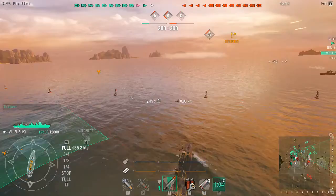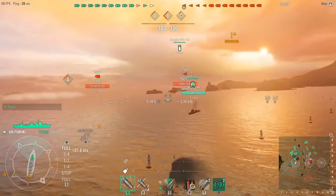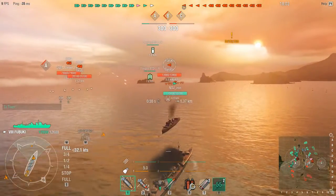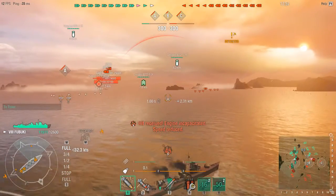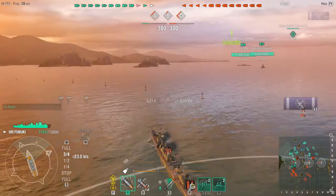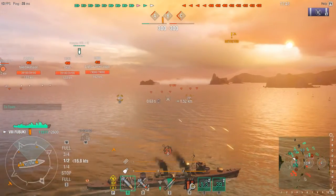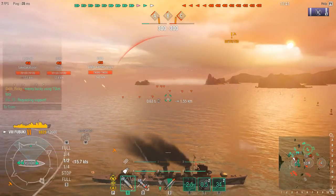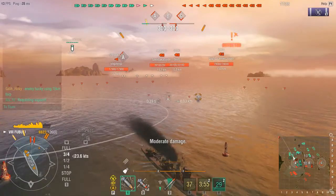Smoke screen on A isn't a bad thing — it's probably a good thing. You can get a free tail over there. There's a 3x3 torpedo spread which means it's a Fubuki. And a 5x5 — that's basically a Shimakaze. It's too many for one kind of destroyer, so it's something else.